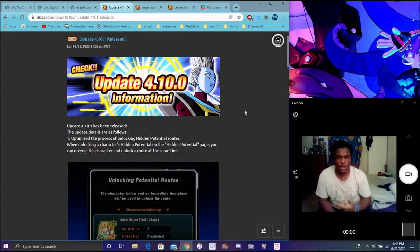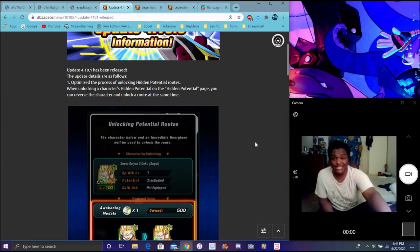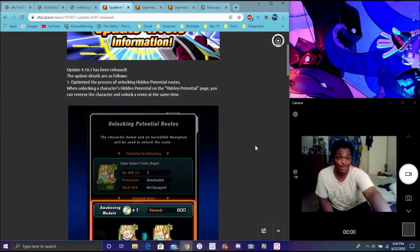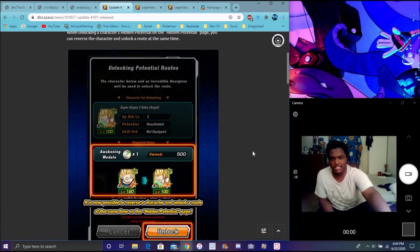So it's 4.0.1, because a lot of people were on 4.10.0, and the 4.10.0 update — I think there was something wrong with it. Only some people updated the game, it didn't go in. Because I updated the game way beforehand. I think they probably just fixed some bugs and stuff like that, because it was actually supposed to be 4.10.0. And JP didn't get this update.